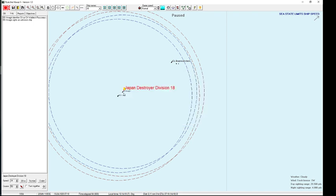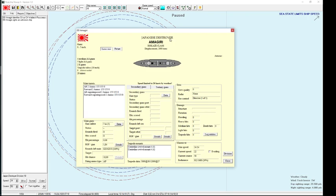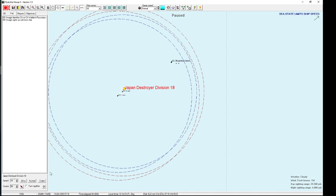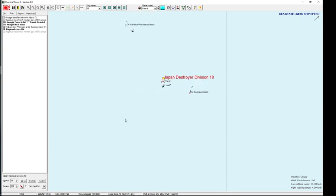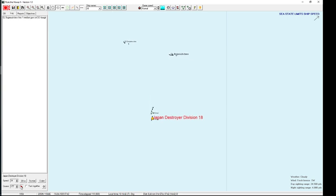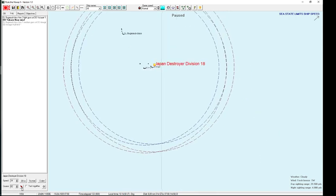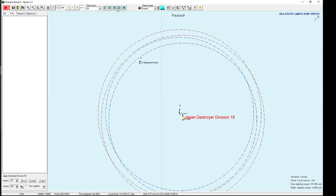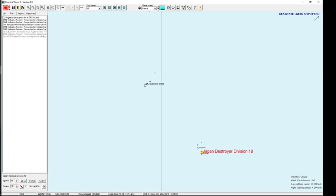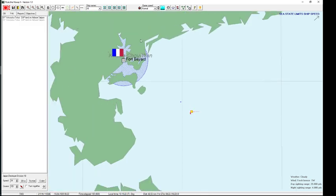My destroyers have eight 5-inch guns — almost superior in firepower, but the light cruiser has armor and my destroyers don't, and more cruisers are coming. Torpedoes were launched and of course they missed — the computer is pretty good at dodging torpedoes. I'm going to retreat again; I just hope I won't lose the invasion because I'm retreating all the time. I don't see the point of fighting cruisers and destroyers with just destroyers. I have battleships there — the way this game calculates fleet setup is really frustrating to me.